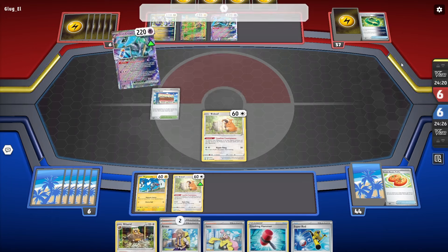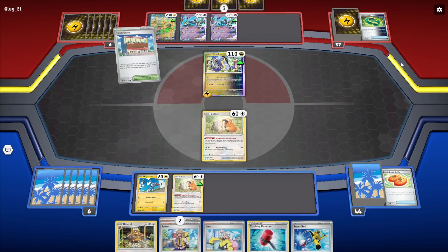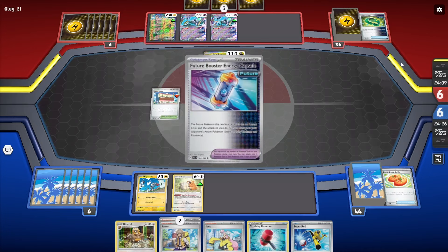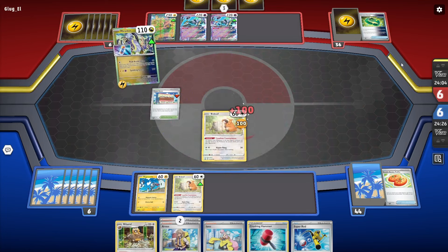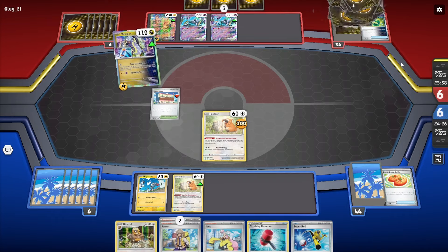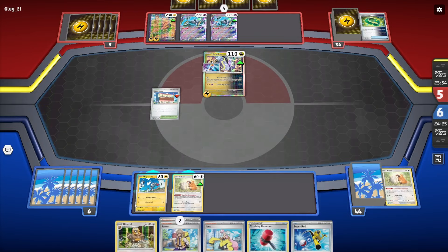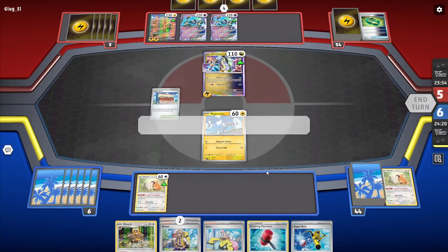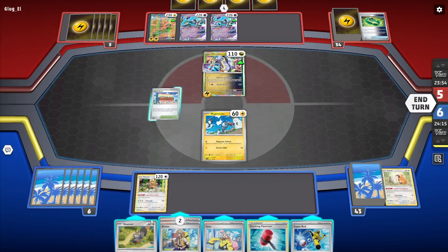I don't play any switching cards, which is an issue. I do play Professor Turo in the deck, but they'll knock me out. I'll send up the Magnemite. Not loving this, but if I Iono here at this point... I can get things going.